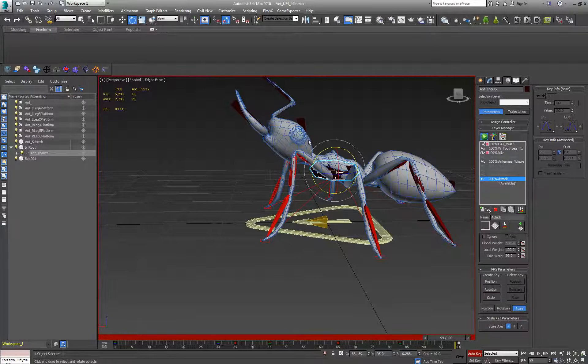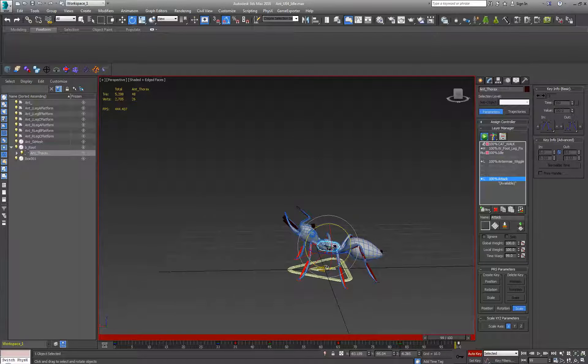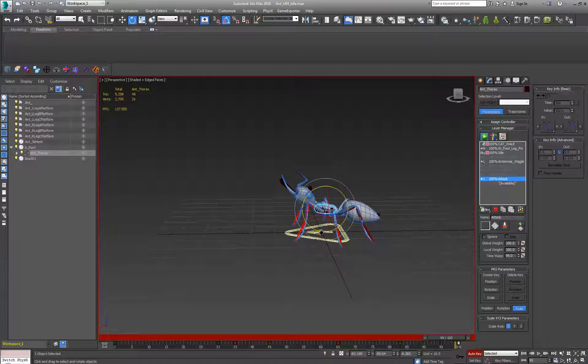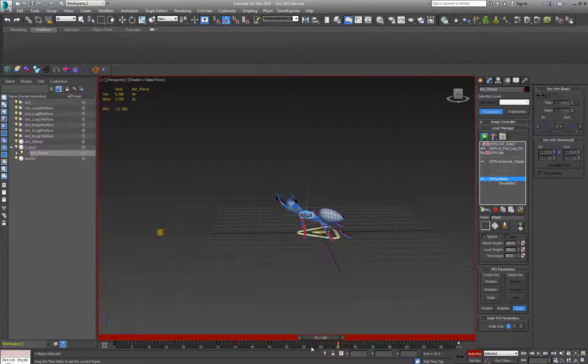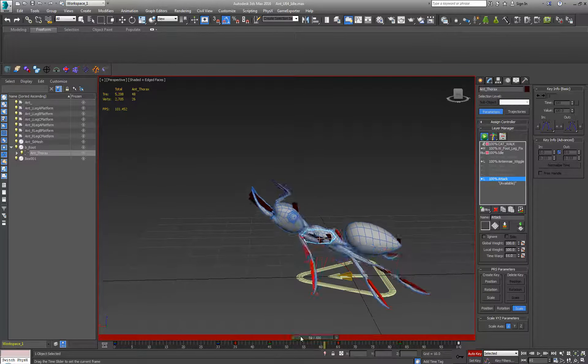I wonder if a grab-and-rip would be cooler — like he actually got you. But the problem is it's going to look stupid as I walk away from him and he stops. Unless he actually attaches to me for a second — I could animate the ant jumping on the rat, biting his head, and doing a pairing animation. But given that complexity, I'm not going to have him grab and get stuck on you. I'll just play it as a bite and move forward a little bit.